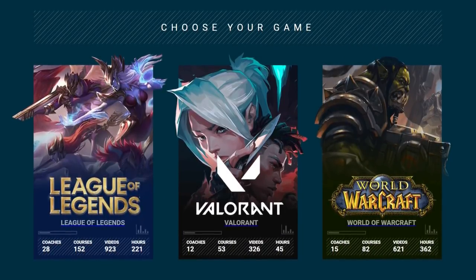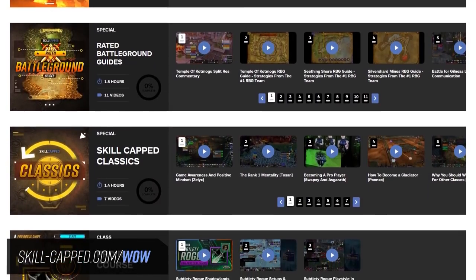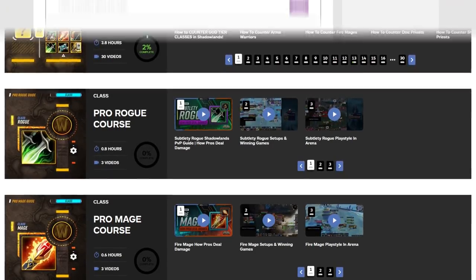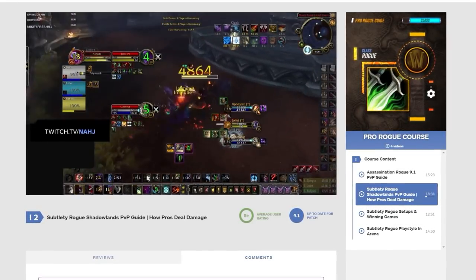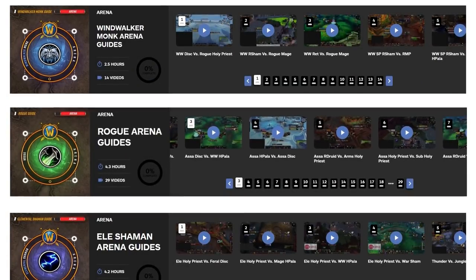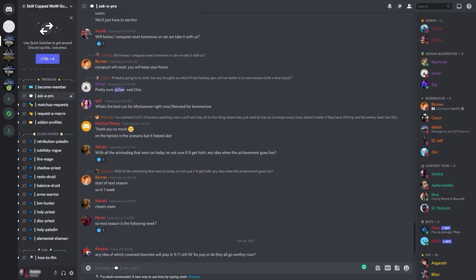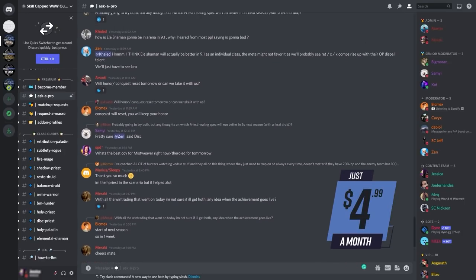If you're looking for a one-stop shop to absolutely crush your opponents in this new season, look no further than Skill Capped. Over on our site you'll find guides that perfectly follow up this entry-level guide, including world-class courses covering damage, kill setups, and spec playstyle. Members get exclusive premium Discord access with our team of pros from as little as $4.99 a month.